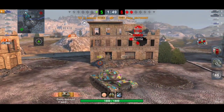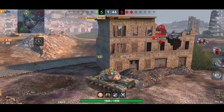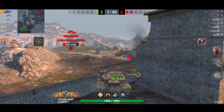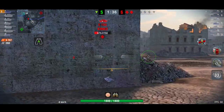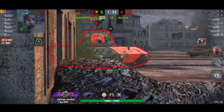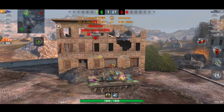That guy is going to make a mistake — of course he's going to make the mistake. For him to win this game he needs a one versus three — a Kolobanov's and Raseiniai medal. I would ignore the Maus because he's not the most dangerous target — the most dangerous is the E100. I love the fact that he's doing exactly that. He turns around, gets a nice block from the E100, and gets the kill shot — six kills.